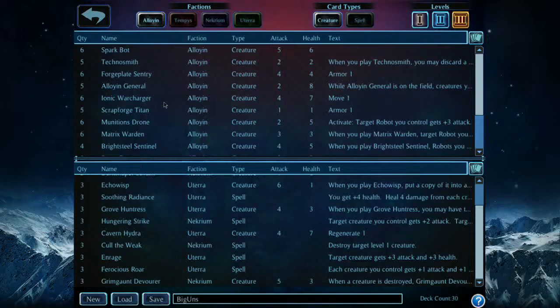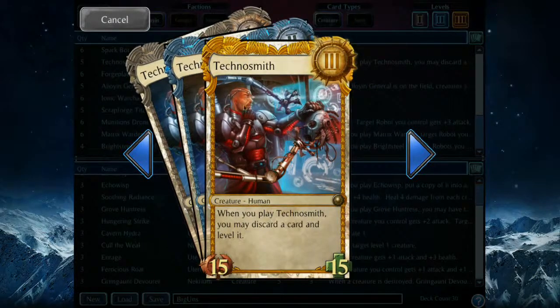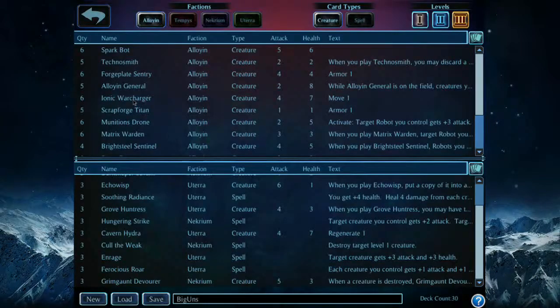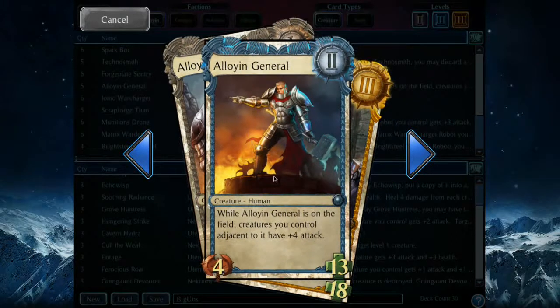As you can see, we have a Sparkbot — essentially a robot that gets larger. There's a Technosmith: when you play Technosmith, you may discard a card and level it. The playing mechanics of this faction focus on building up your power — it's a real slow burn. They aren't the most powerful right out of the gate, but if you can nurture your forces, there's a General who will buff the guys beside him, which is really awesome.